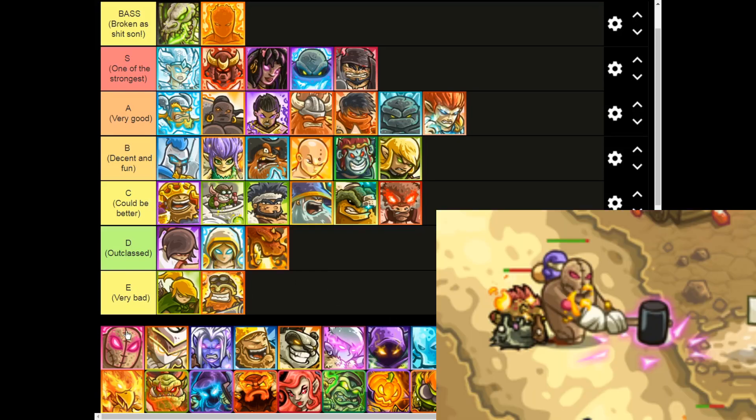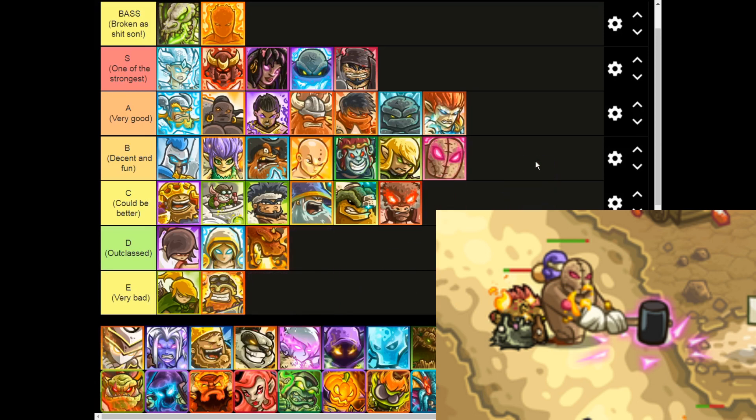Moving on to Risenrax — kind of an interesting hero. He has pretty unique mechanics, but they work a little bit goofy from time to time and it's kind of hard to use. But due to a game-breaking bug that I've discovered recently, I'm gonna put him into the B tier. I know, it's kind of weird, but whatever — I'm gonna put him there. I'm gonna show it eventually, but holy crap, is it a really good bug.